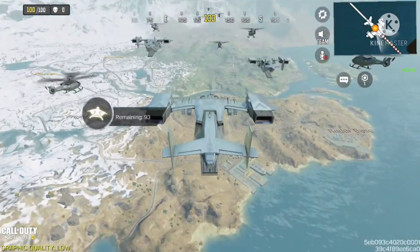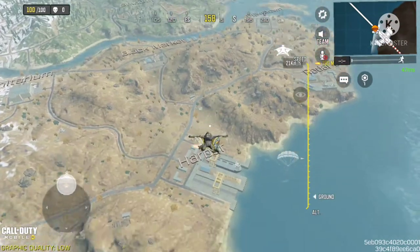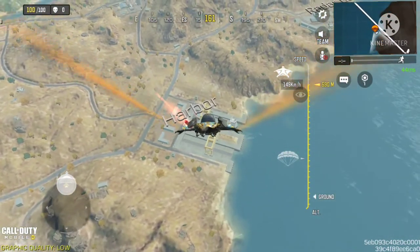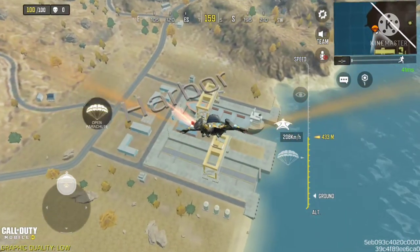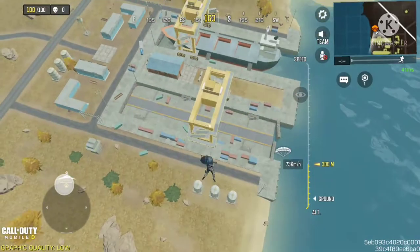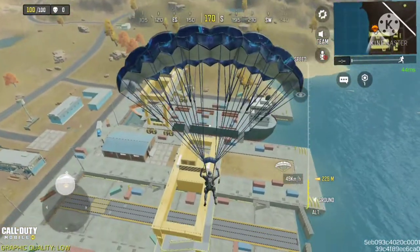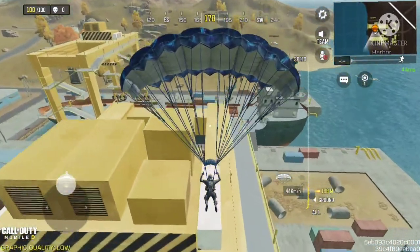If you want to get a bunch of kills you jump out right away — that's like an obvious answer. So what I'll probably do is jump down right away and try to get loot right off the bat and see if I can get any kills.